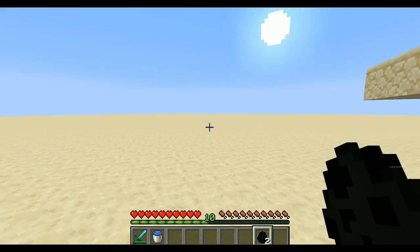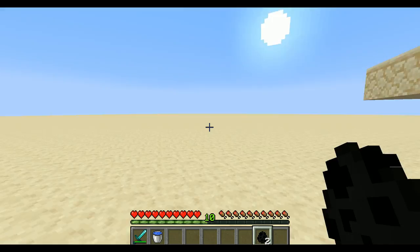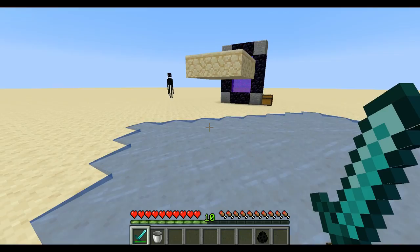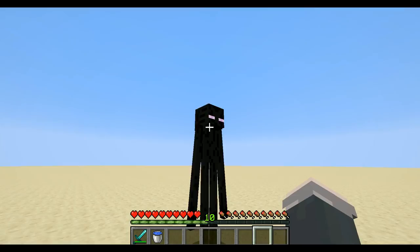Endermen are quite powerful mobs but there are two very easy ways to get rid of them. The first, if you're provoking an enderman, is to just place down a bucket of water — they won't be able to get anywhere near you. If you hover next to the edge they can't attack you, but you can definitely attack them.